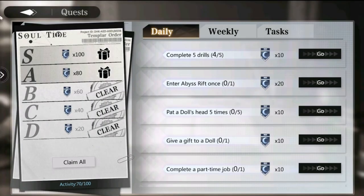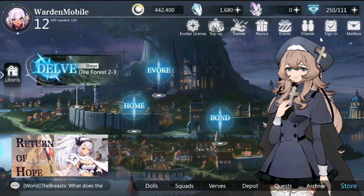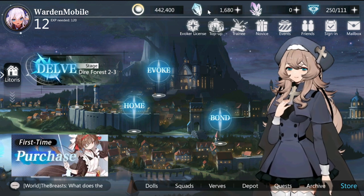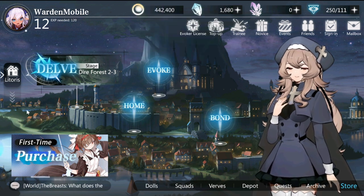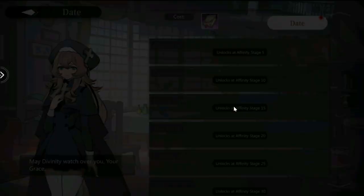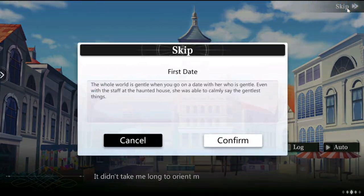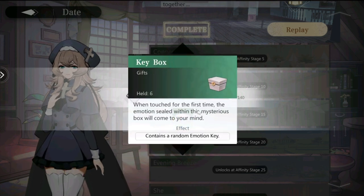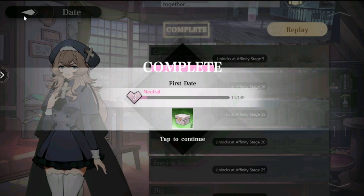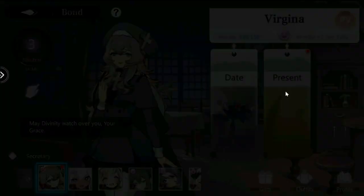Your Depot is your inventory. Quests give you data rewards and requests. You also have an Archive, a Store, and currency icons. The Bond system is your relationship with all the dolls — increasing your relationship with them gets you various items.